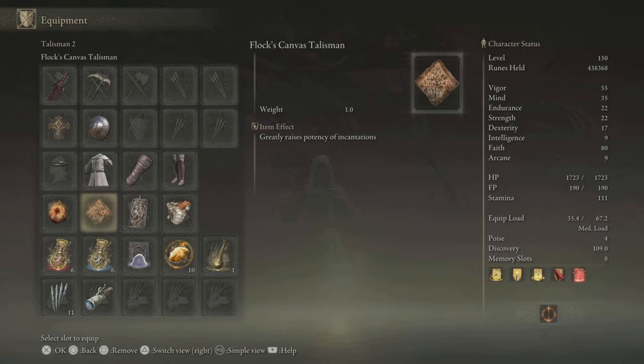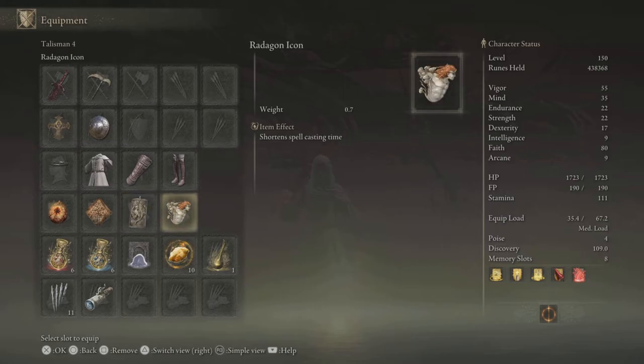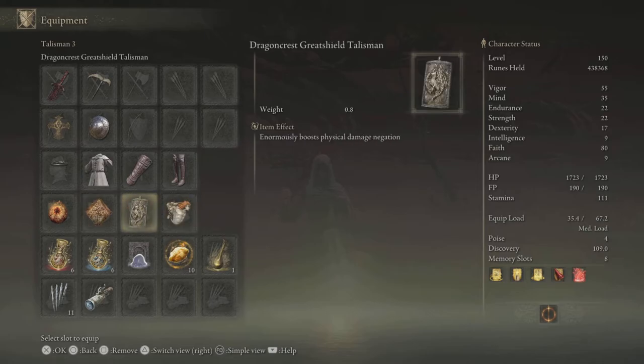The Flock's Canvas Talisman greatly raises the potency of incantations. The Dragon Crest Greatshield Talisman helps negate the defense penalty from the Soreseal, since the Soreseal gives you somewhere between seven to ten percent more damage taken — so this helps cancel that out. And the Radagon Icon shortens spell casting time, which is great since I don't have a lot of dexterity on paper, so it helps boost casting speed without needing to invest heavily into dex.